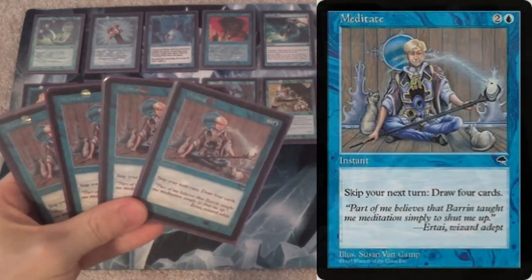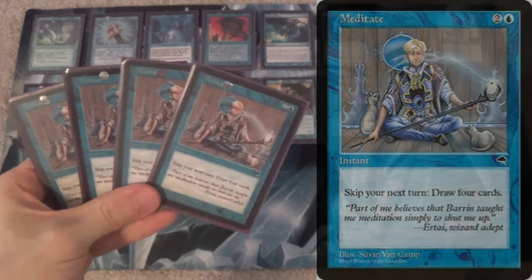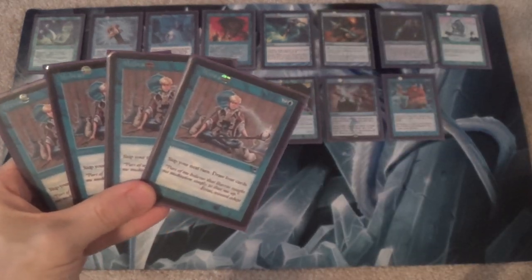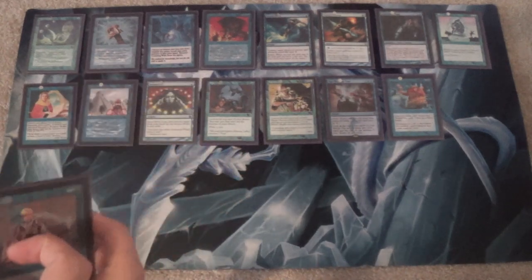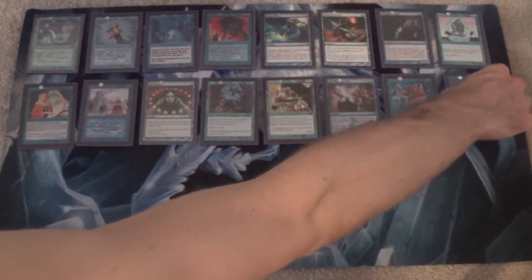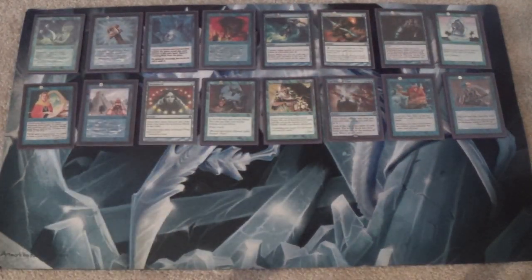And now we have four Meditate — not strictly worse than Ancestral Recall. We draw four cards at the cost of three mana and skipping our next turn. The fair way of playing this is at the end of your opponent's turn, cast it, and they get an extra turn — if you're sure you can survive one more turn, that's the fair way to play it, and you get four cards. The unfair way is just kill them before they ever get a turn — use it as part of your combo.